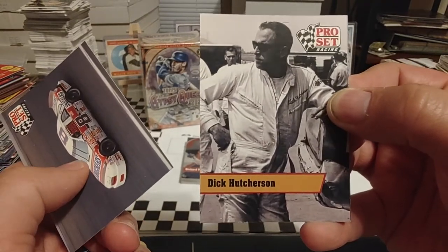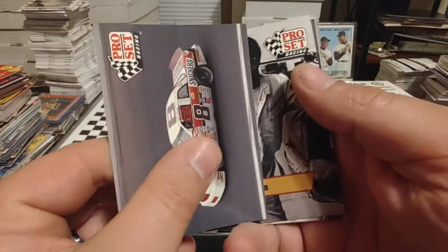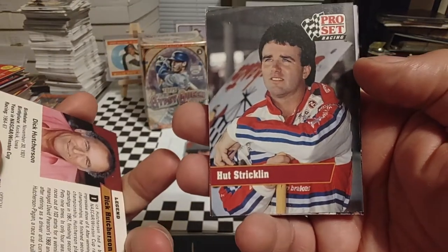We have Dick Hutcherson here, a long-time competitor. He ran in NASCAR, he ran in USAC, he ran in a lot of different divisions. Pretty successful. We talked about Hut Stricklin a few minutes ago, driving for Bobby Allison.